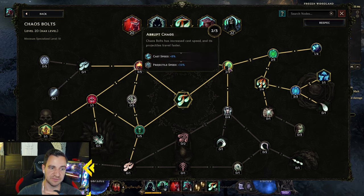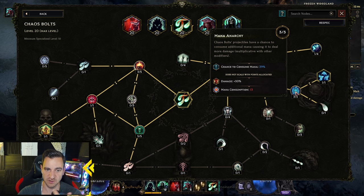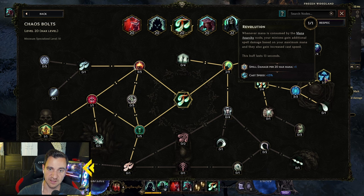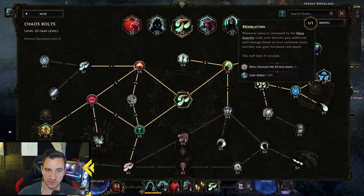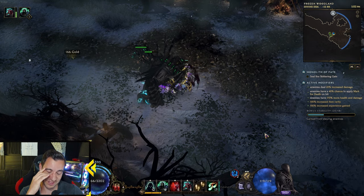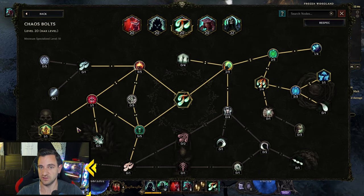This is the first thing you want to do. Then go over here — you want this node: Chaos Bolts projectiles have a chance to consume additional mana, causing you to deal more damage. The key thing is the next node — you need to max this so it happens more often. Whenever mana is consumed by the Mana Anarchy node, your minions gain additional spell damage based on your maximum mana and also gain increased cast speed. Just even more cast speed, he shoots faster. Spell damage is 1 per 20 max mana, so a small bonus, but you need both Revolution and the Gate nodes to make him better when you shoot at him.